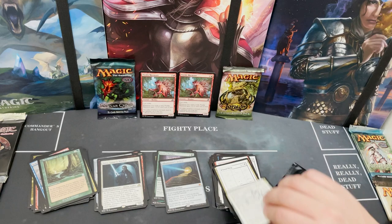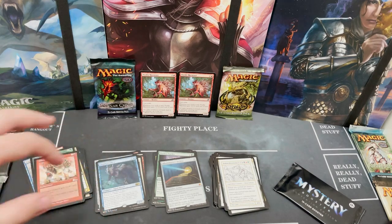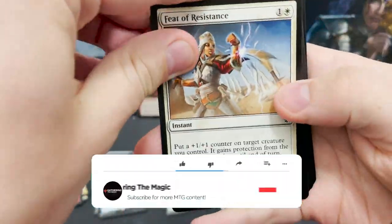Noxious Bayou — add a black or green mana, but you get a poison counter. That's actually just a really cool card. Okay, let's put Sliv-Dravi up at the top where it belongs.